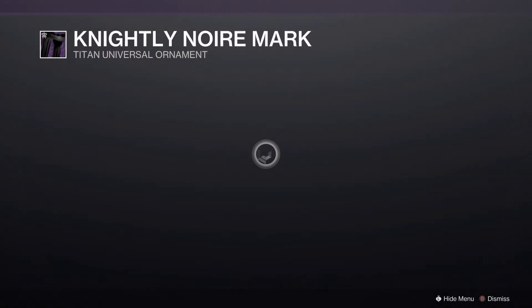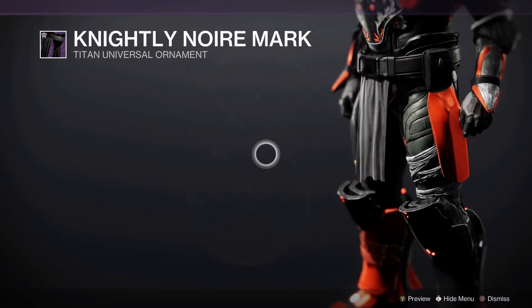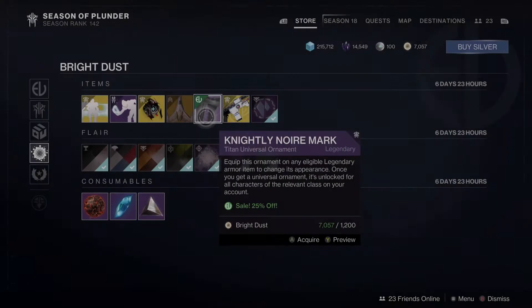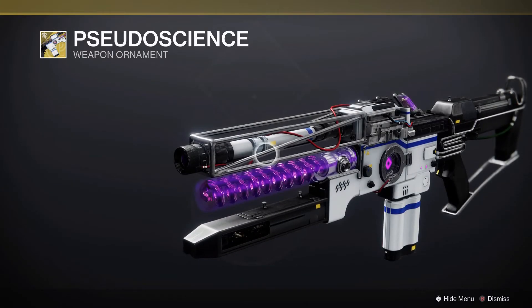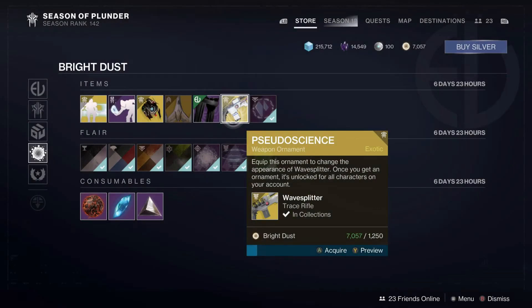For all of our characters, we do have the class items. If anyone has one of the class items from the set of Fortnite gear for any of your characters, it is currently class items on all of your characters. Then we also have Pseudoscience, an ornament from this season for WaveSplitter. I would definitely recommend this one — it looks pretty good. I don't personally use WaveSplitter, but I always pick up the ornaments that actually look good for whenever I get the chance.